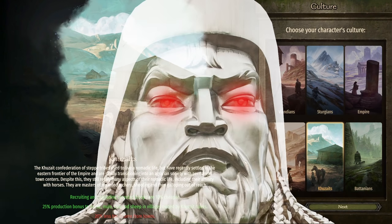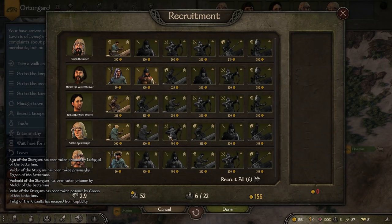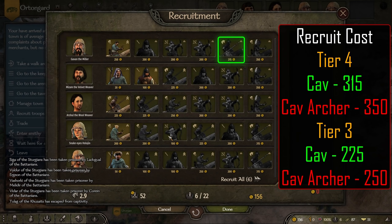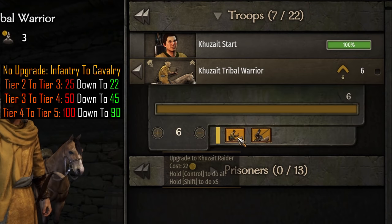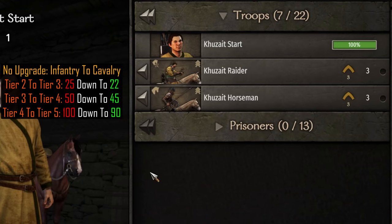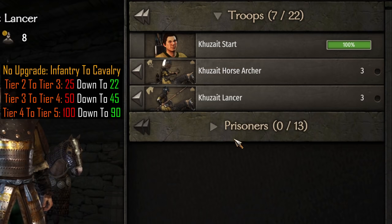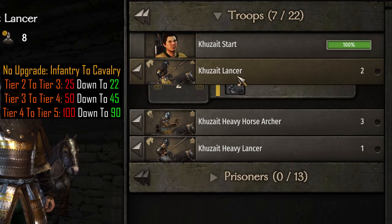Now for the Khuzaits — the Mongols. The first bonus reduces recruiting and upgrade costs of mounted troops by 10%. Looking at recruitment first, we see an issue: the Tier 4 Cavalry costs 315 dinars, which is 10% less than 350, but the Tier 4 Cavalry Archer is not discounted at all and still costs 350. The same holds for Tier 3, with Cavalry costing 225 and Cav Archer costing 250. Apparently they forgot to add Cav Archers as mounted troops. For troop upgrades, from Tier 2 to Tier 3 we do see a discount of 10%, with normal troops costing 25 but these costing only 22. Tier 3 to Tier 4 cost 45 instead of 50, and Tier 4 to Tier 5 both cost 90 instead of 100. Upgrade costs work correctly, but recruitment costs only work for melee cavalry and not ranged.